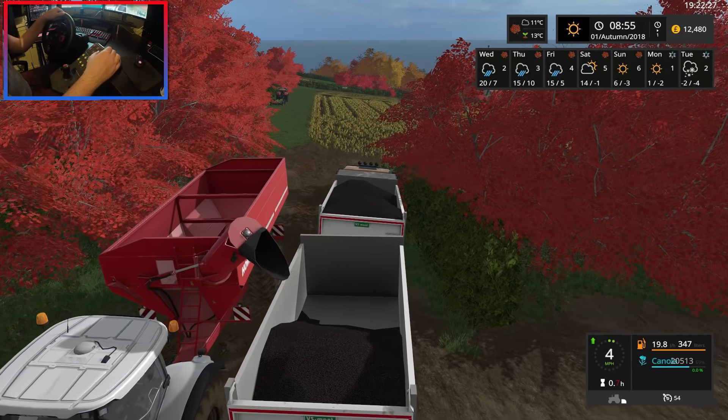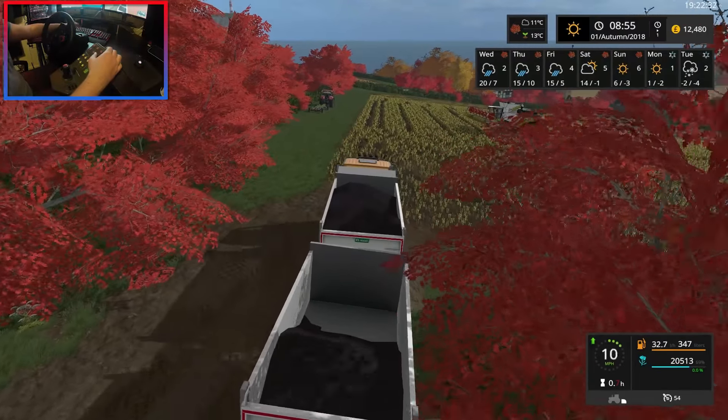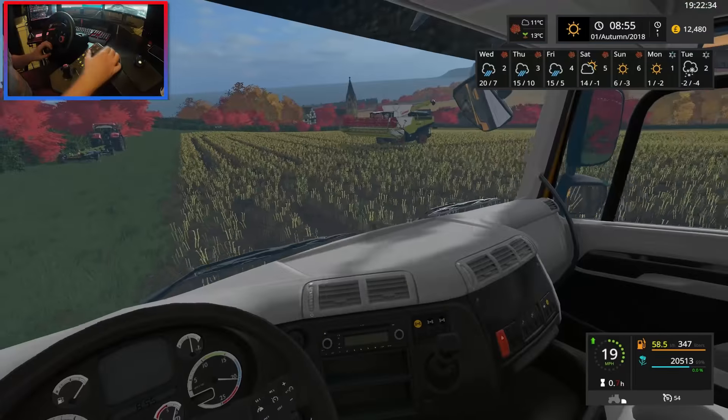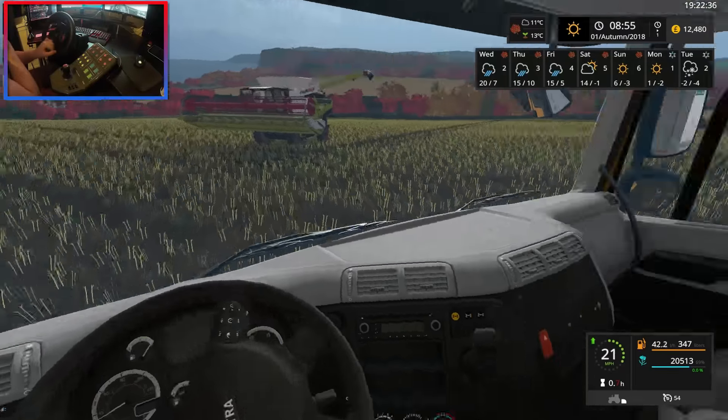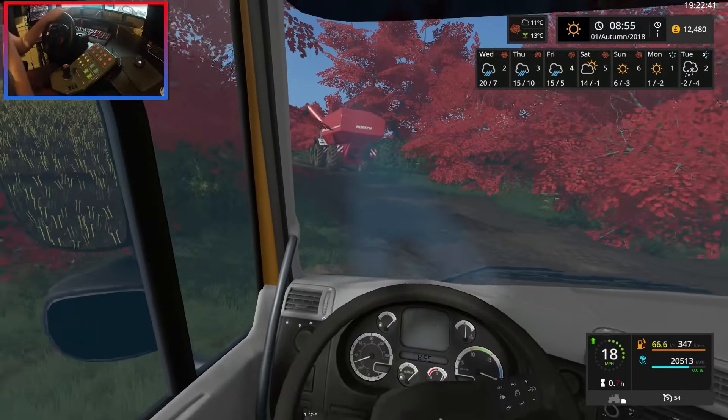That is all of our canola from the fields. There don't appear to be any covers for these trailers. Let's swing around and head back to the farm to unload. I haven't really worked out the method yet for how we're going to unload the front trailer with the back trailer still attached.